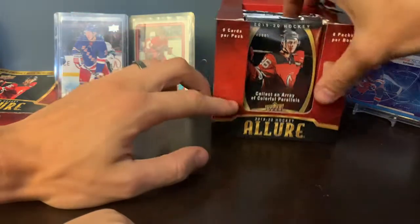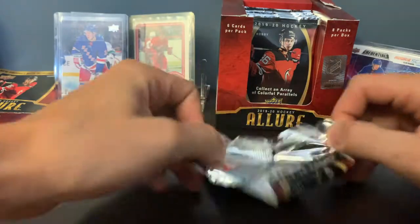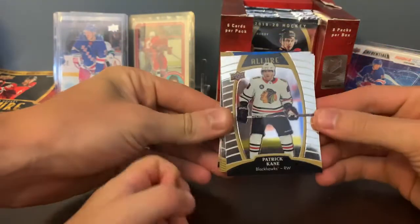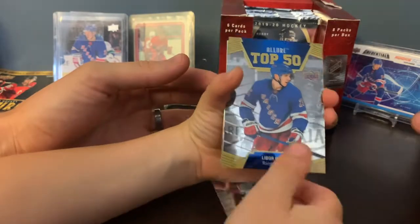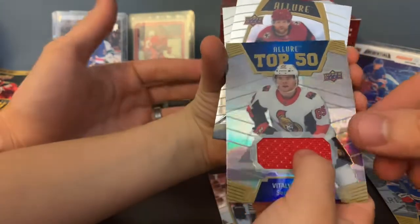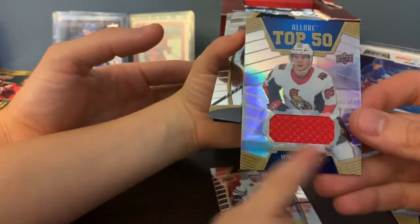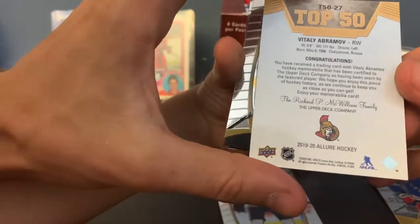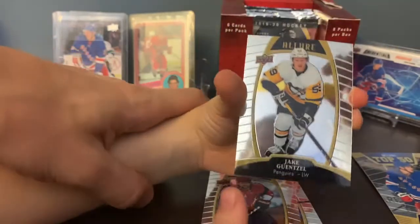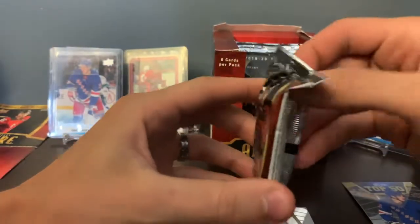Let's start the show. First card: Patrick Kane. Top 50 — Lebor Hajik, I don't even know how to pronounce his name. We're Rangers fans. Oh, here's our jersey right off the bat — Top 50 of Vitaly Abramoff, Ottawa Senators. That's our first hit right off the bat. And then we got a Phil Kessel and a Jake Gensel. First pack had a jersey in it.